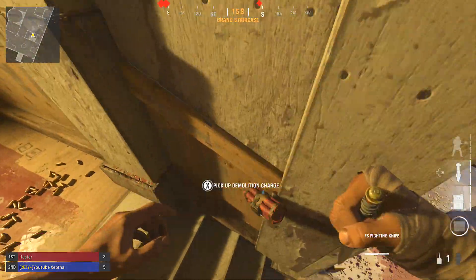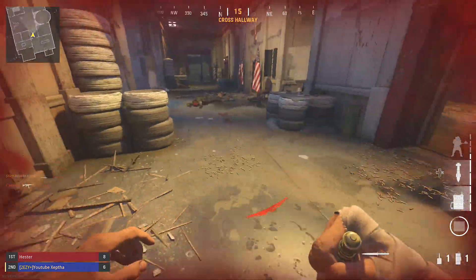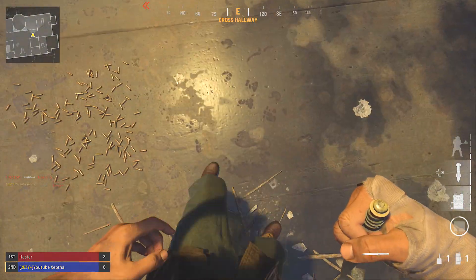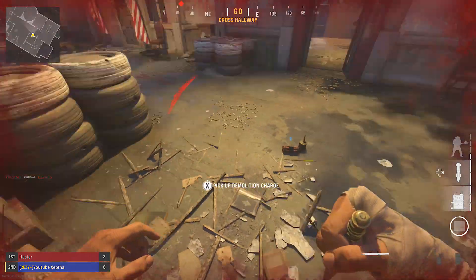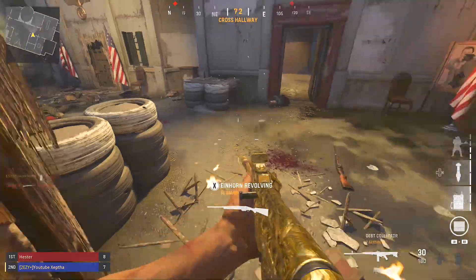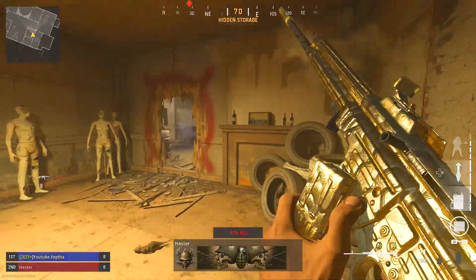This is actually really useful in Search and Destroy. Let's say the bomb is here — you plant the bomb, put the detonation charge down, place the baylight next to it, and run away. The enemy comes to defuse the bomb and they die. So yeah, in Search it's really useful whether you're attacking or defending.